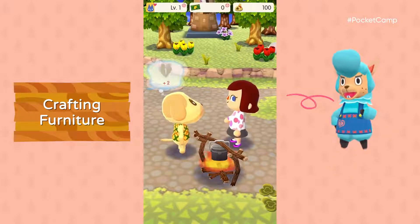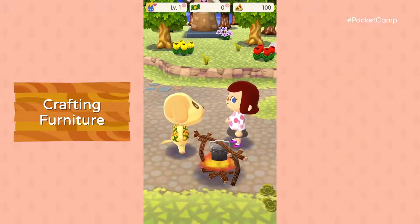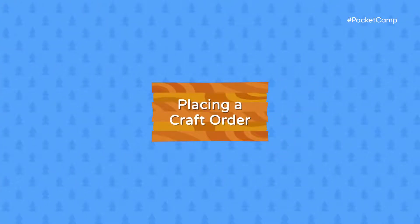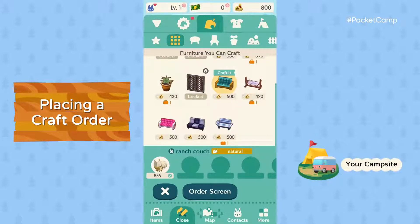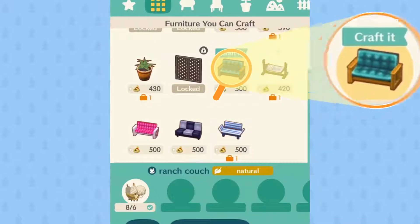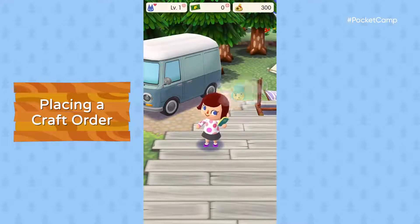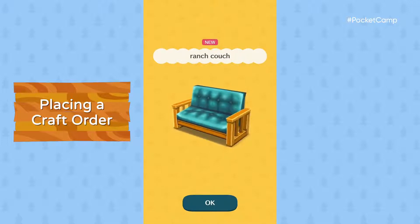Apparently we need to talk to this guy. Let's put in an order right away. With this crafting material, we can make a couch. Cyrus will take your order. All it took was some cotton, and bam — a couch.